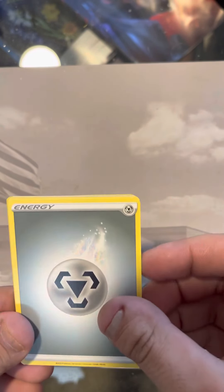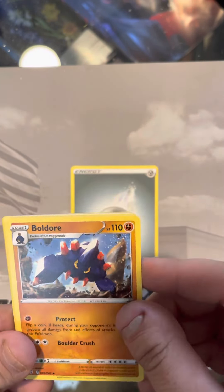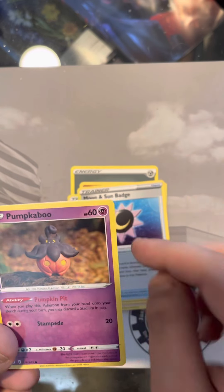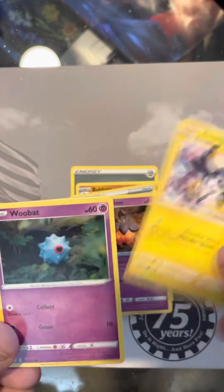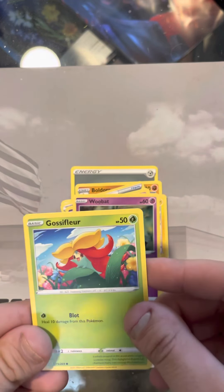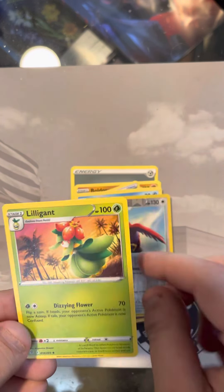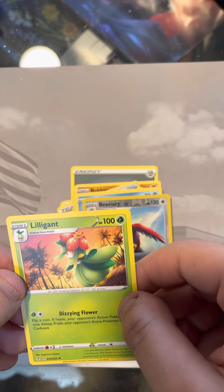Going on pack number two. We have a Metal Energy. A Bulgore. A Roma Lady. Moon and Sun Badge. Pumpkapoo. Emolga. Woobat. Glossifer. Phoebas. Reverse Hollow Bravery. And we got a Rare Lilligant. Nothing awesome on pack number two.